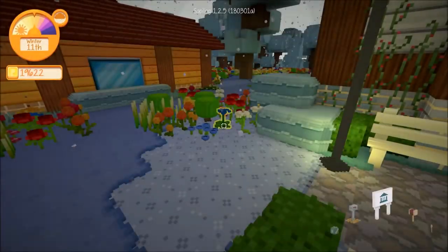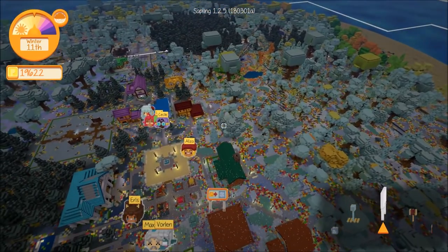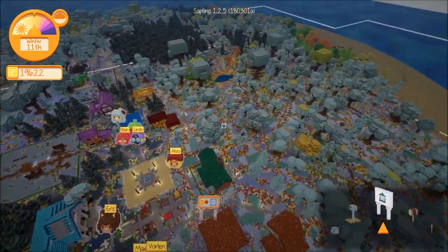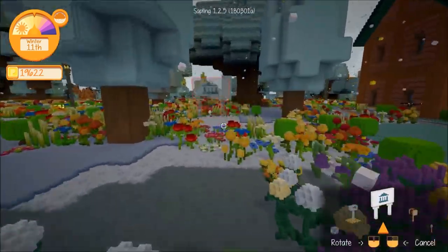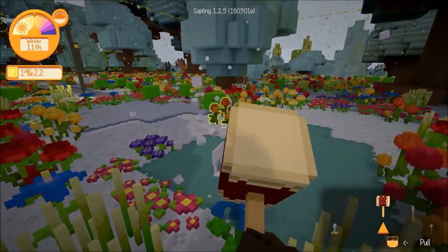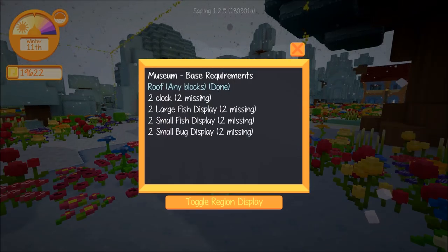I don't know where I'd like to place a museum. I'm thinking right in this area — we've got structures along here but this little spot is pretty open and empty. I think that's where we'll stick the museum. Let's toggle the region and see what all we need: roof, any blocks done, two clocks, two large fish displays, two small fish displays, and two small bug displays.